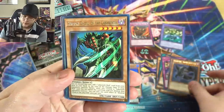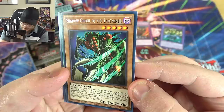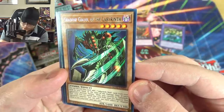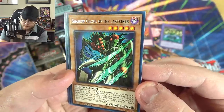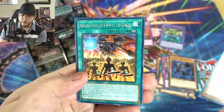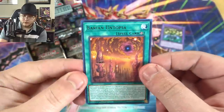Then we got Elfin — haven't seen him in a while. The new Shadow Ghoul: discard this card to add one Labyrinth Wall card from your deck to your hand. At the start of the damage step, if your opponent's monster battles while you control a Labyrinth Wall card, you can banish this card from your graveyard to destroy that opponent's monster — once per turn. I don't love that he's Level 5 though; I wish he was Level 4.